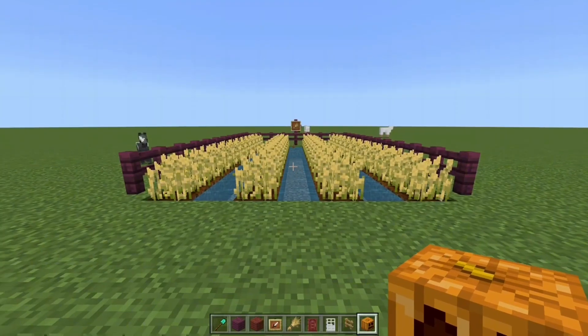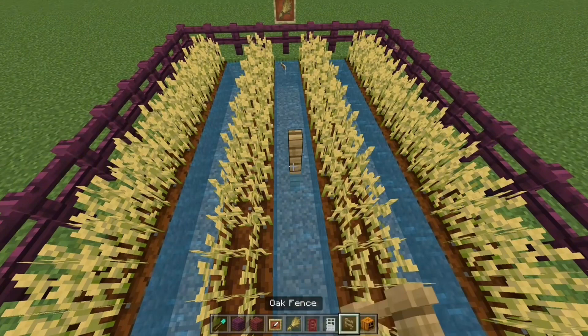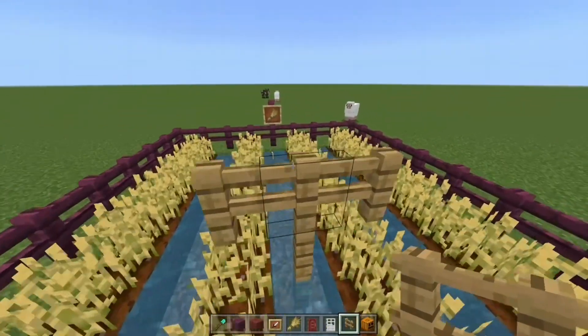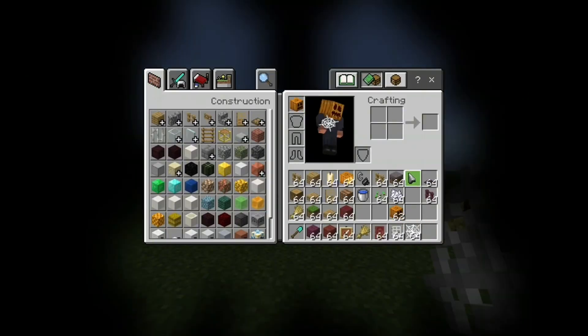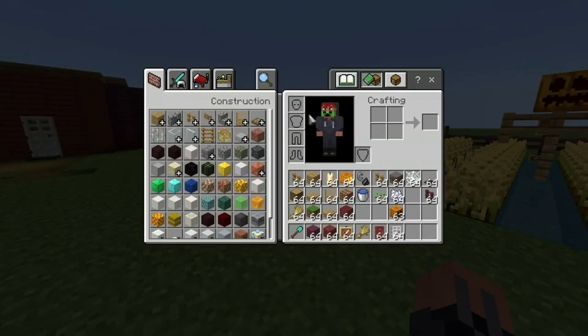We are still missing a scarecrow. To put a scarecrow, you just have to put a fence down, a fence above it, another fence above it so you don't block the crops, a fence on the two sides, and a pumpkin on top of the fence post. Now you already have your scarecrow.